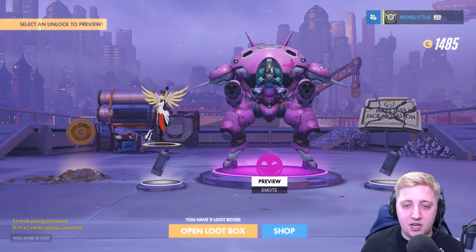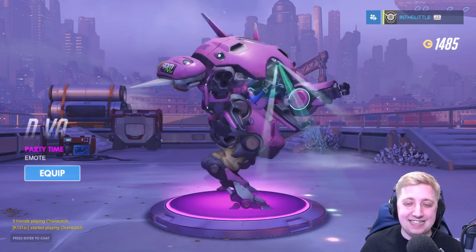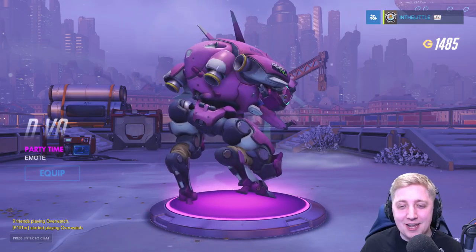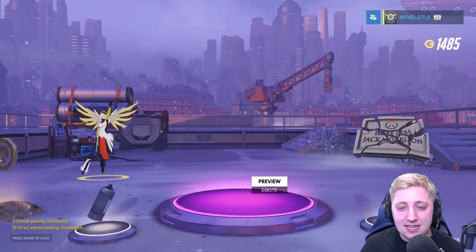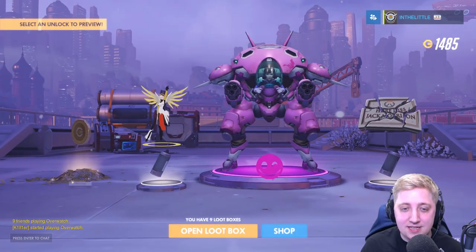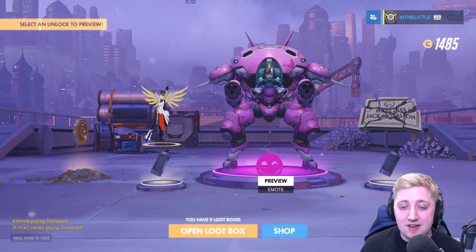Beginning with epic — we've got an epic emote. It's a dance, it's party time. I love it, that's so cool, yeah we're totally keeping that. Soldier 76 grave — 'Here lies Jack Morrison.' That's pretty dark. We've got all heroes 50 currency, and we've got a Mercy spray for resurrect.